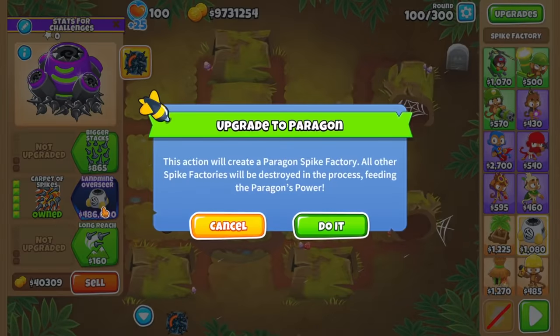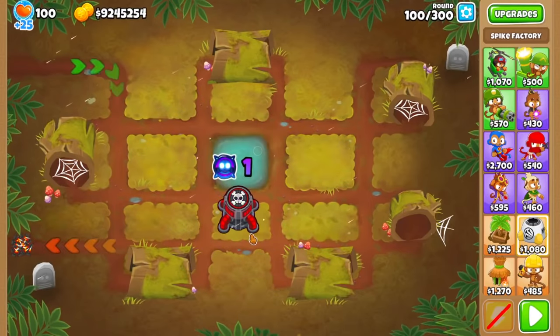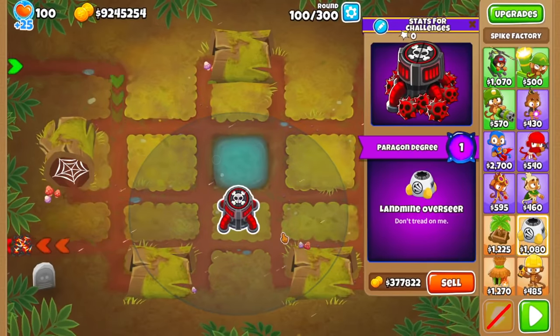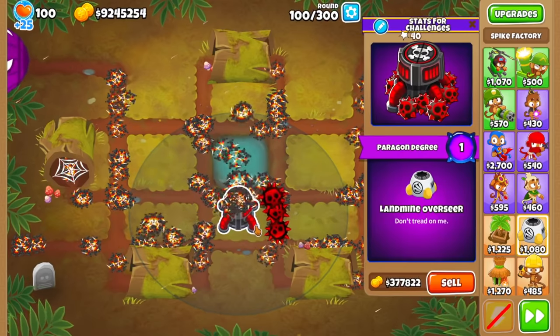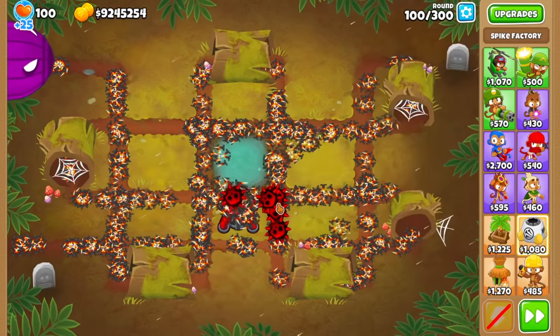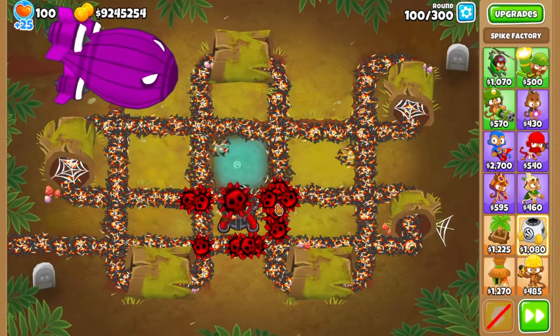I should note that I also have another mod enabled called Instant Degree. Basically, it allows you to set the degree of the Paragon so I don't have to farm for pops. Right now I can set it to degree 1, and that's what we're going to do. Just going to do a degree 1 run on hard mode logs, see how long that can survive, and then we'll do a degree 100.